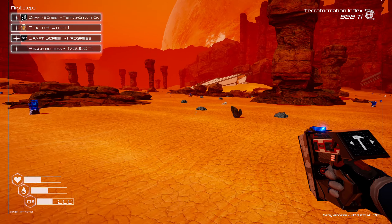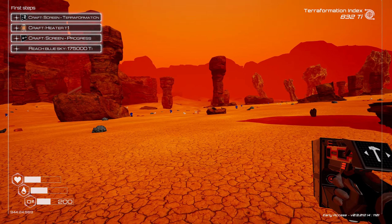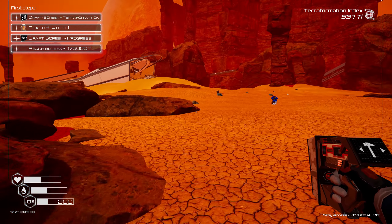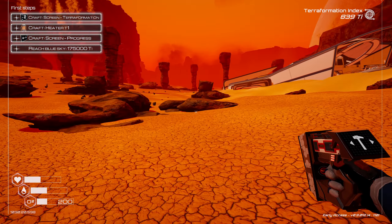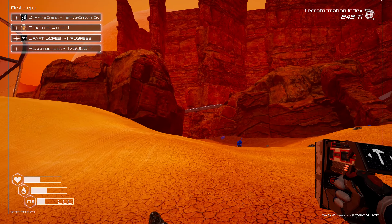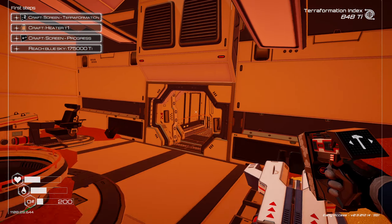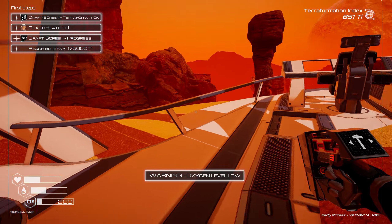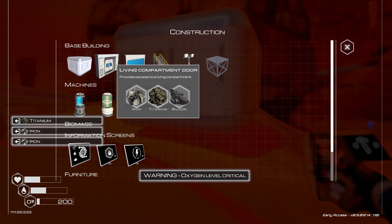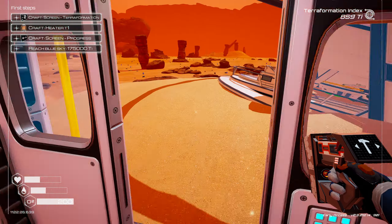I've got an idea here. We might be able to produce another one of those buildings over here closer to this so we have a stop point to grab more oxygen — unless we can go inside these wrecks and replenish our oxygen. I'm not entirely sure how that works. Perhaps if we go inside here, we get to breathe? Definitely not. Let's build one of these right here and get our oxygen back. Now let's go explore these wrecks.